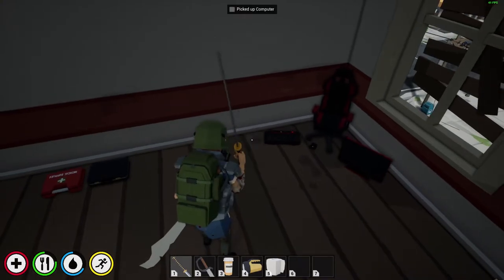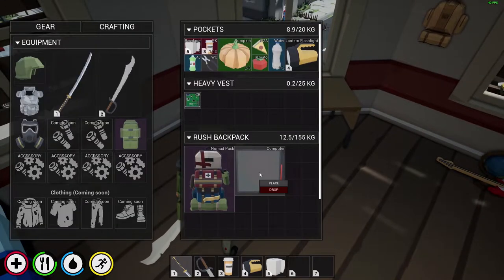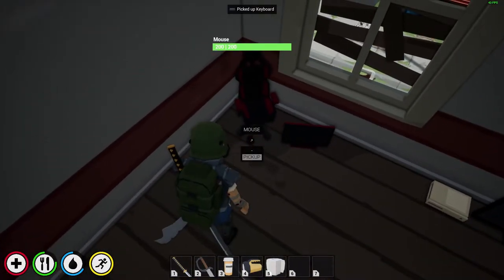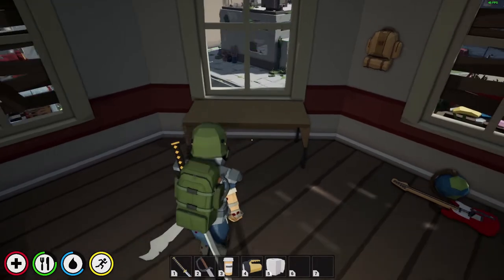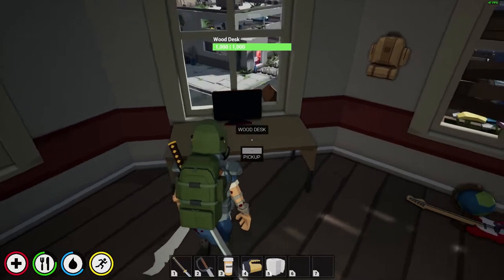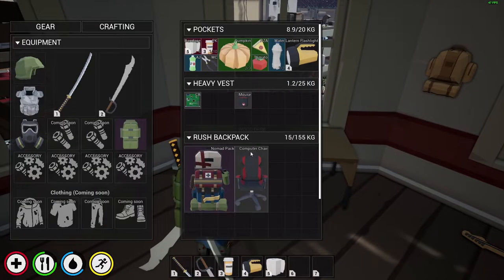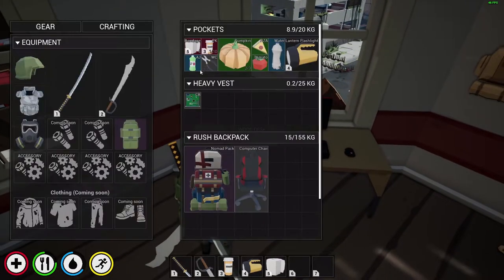It's pretty much the same thing with other items. I've collected the computer set and you just place them where you want them. I brought this desk in to set up my computer and everything on, so I'll have a nice view of Dr. Kills' place over there while I'm working. I wish they had a mouse pad — that'd be nice.